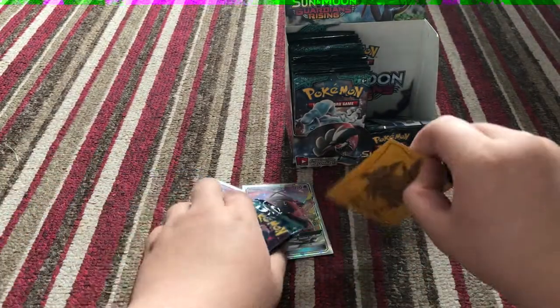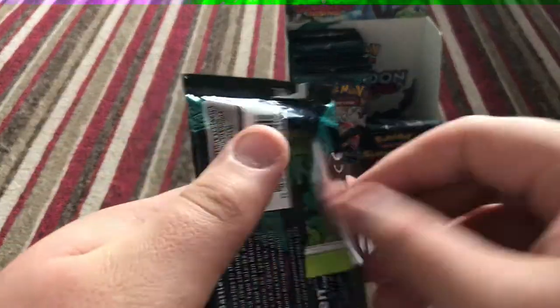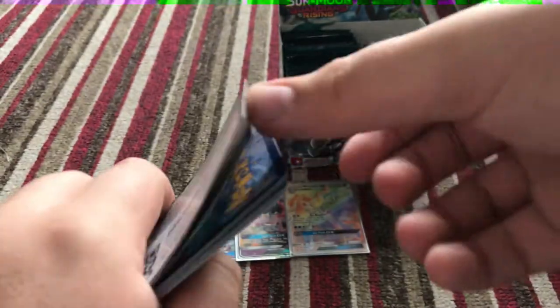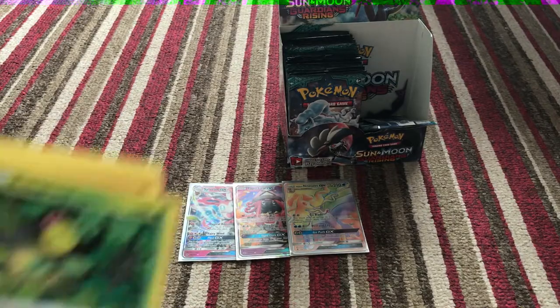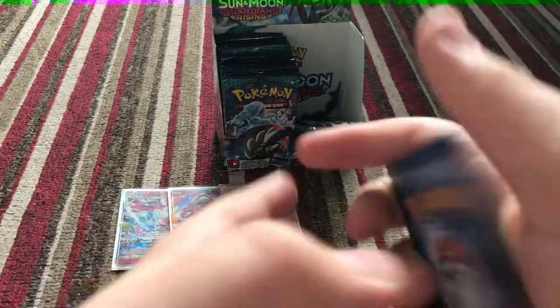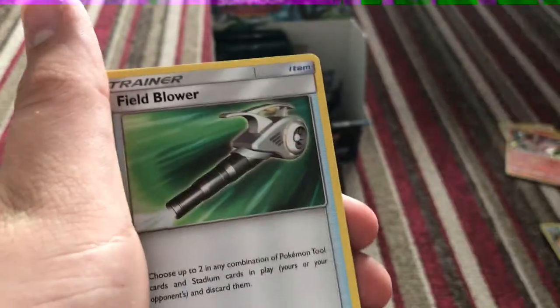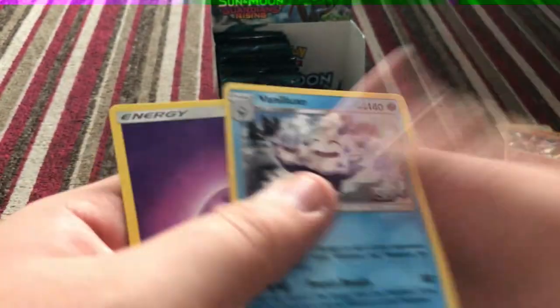Now, that is so far so good. You know what guys, let's just put them together. There you go guys — injured the code. Three and three. Okay guys, we've got a Choice Band, a Field Blower, a Sudowoodo, a reverse Rescue Stretcher, and a Vanilluxe.